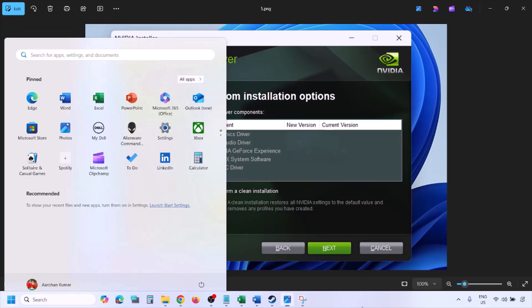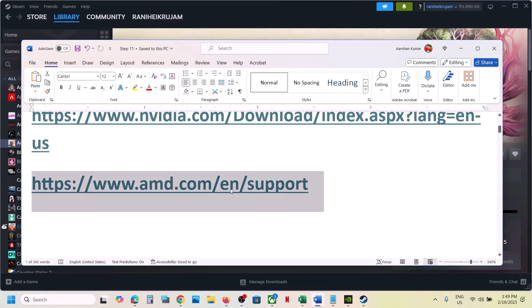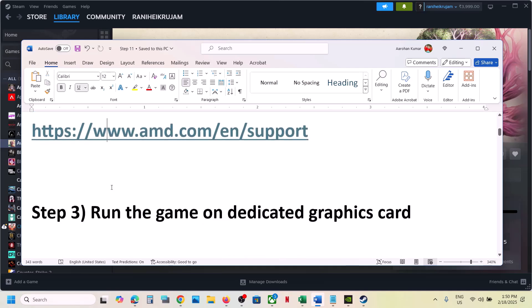Once the installation is complete, restart your computer and after the system restart launch the game. For AMD card users, go to the AMD website, first uninstall the current graphic card driver, restart your computer, then go to AMD website, select your graphic card, install the latest driver, restart your computer, and launch the game.